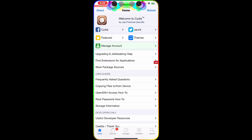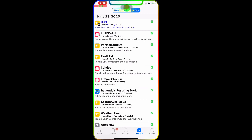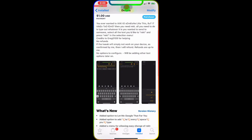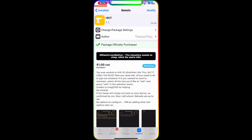The first Cydia tweak we're going to talk about is called Rect. It's a paid tweak — one dollar to purchase. If you want it for free, I made a whole tutorial on how to get paid Cydia tweaks for free, and I'll put the link to that tutorial in the description below.